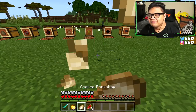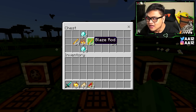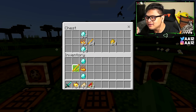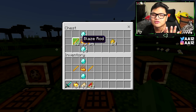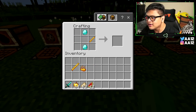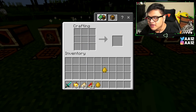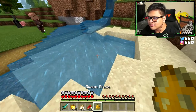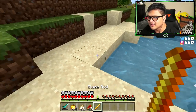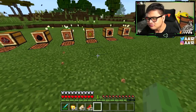For the third crafting recipe, we have a blaze. For this, you're going to need two diamonds, one blaze powder, and two blaze rods — so you literally have to kill a blaze in order to spawn one. Put the diamonds on the top and bottom, blaze rods on both sides, and the blaze powder in the middle, and you have a blaze spawn egg. We'll spawn this guy in the water so he gets burned and we can kill him easily.